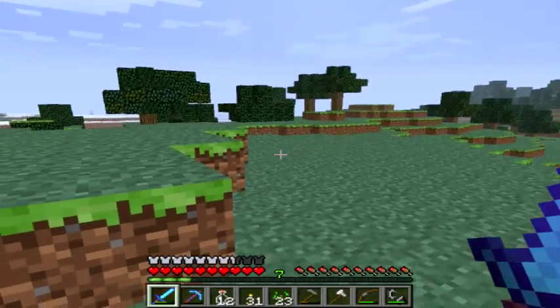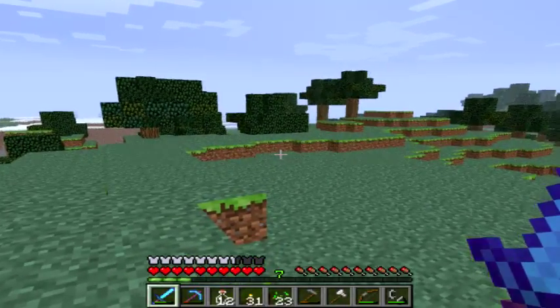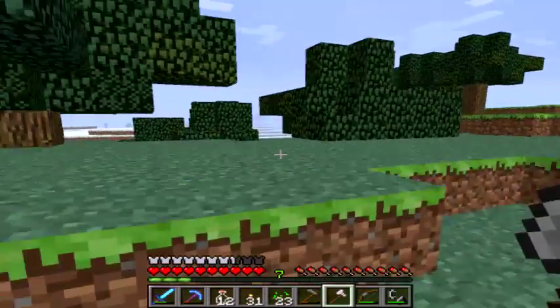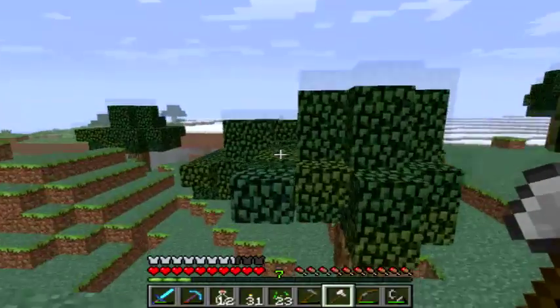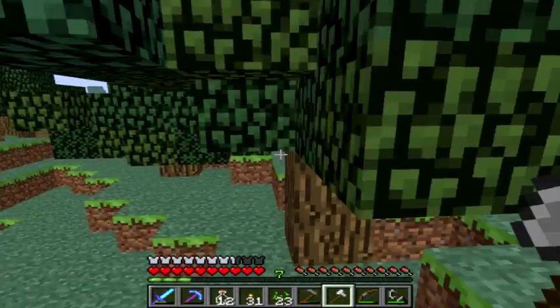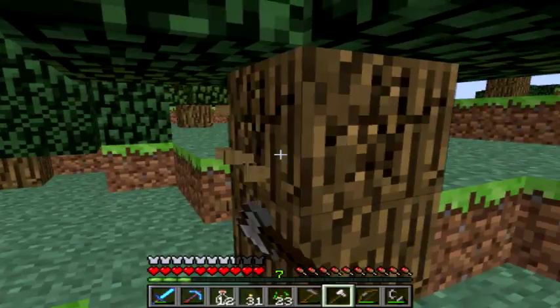Beaches: re-added beaches after being removed in Beta 1.8. Biomes: slightly smooth colour transitions between biomes. Added proper colour transitions for the dark and swamp biomes into other biomes. Changed biomes to be slightly more varied, examples of which being hills in forests and deserts.